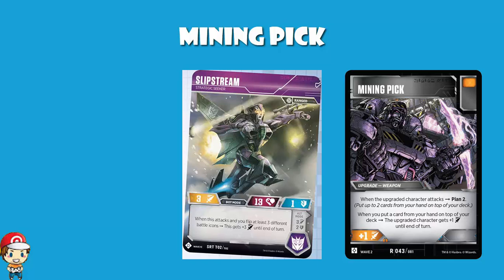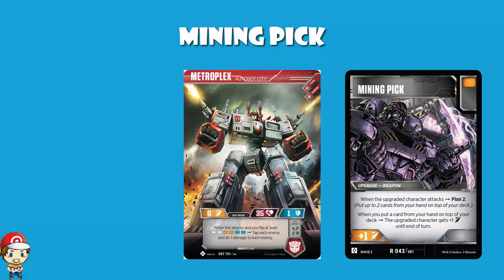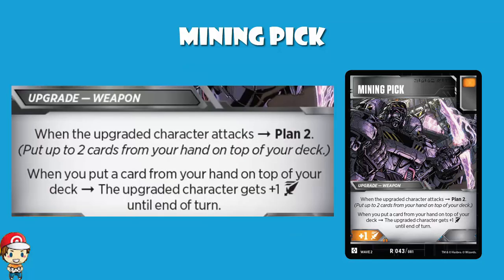Slipstream is a great fit: when she attacks and you flip at least three different icons, you get plus three attack until end of turn. You can put down two cards — say one of them is a Decepticon Crown with a double pip — and you're guaranteeing you hit the double pip, which guarantees the plus three attack. You can even use this with Metroplex, whose ability requires two orange, two blue, and two white icons — Mining Pick lets you essentially guarantee Metroplex is rolling very nicely.